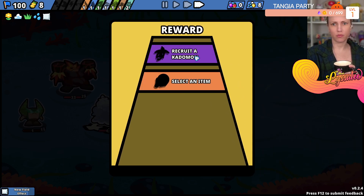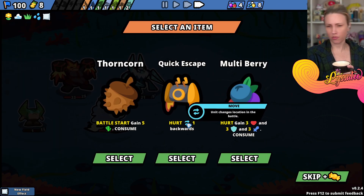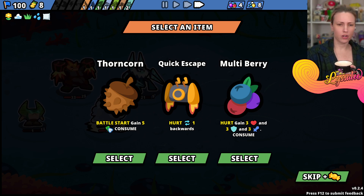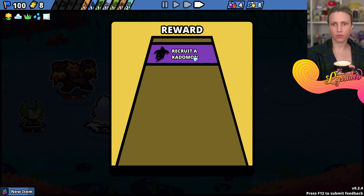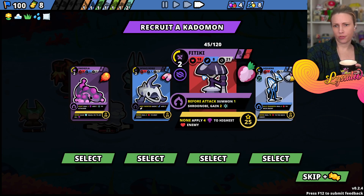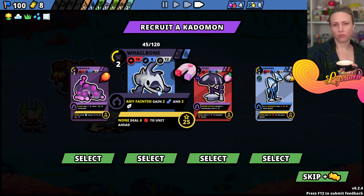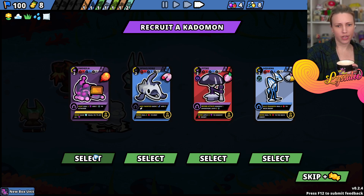Select an item. Battle start, gain five thorns - consume. We're going to go with multiberry. Recruit a Cuddlemon. We'll take this one. I don't even know if we have a spot, actually.